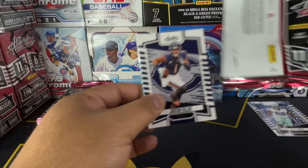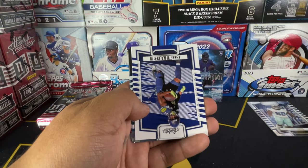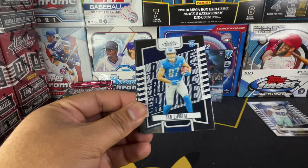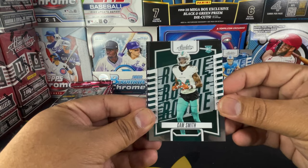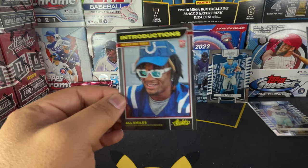We got Justin Fields, Patrick Mahomes — who I think is going to be the winner of the Super Bowl. I think the Chiefs might get it this time. We got Kenneth Walker, Sam Laporta — he's a good rookie. Cam Smith, Ty J Spears, and a nice All Introductions Anthony Richardson. The inserts are nice.